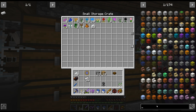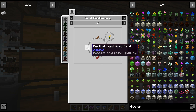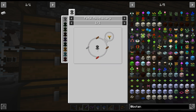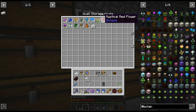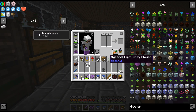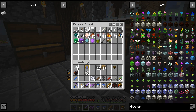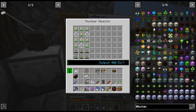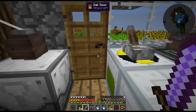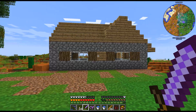I'll probably do the End of Flame too — this one. So we need brown, red, and light gray. I think we'll just do this again so we don't run out. I did notice this is almost done. We do have 258 millibuckets though.